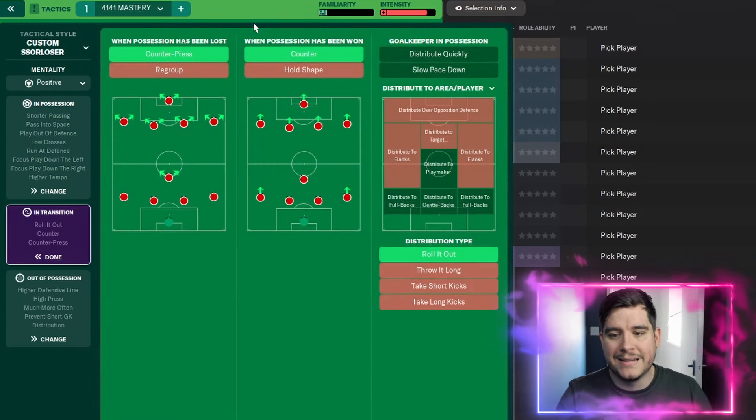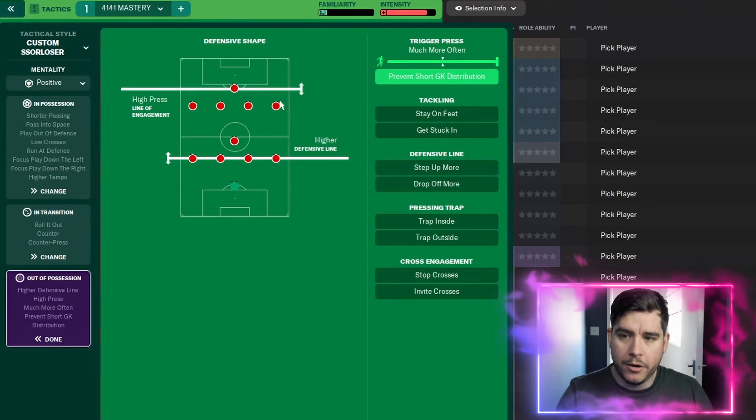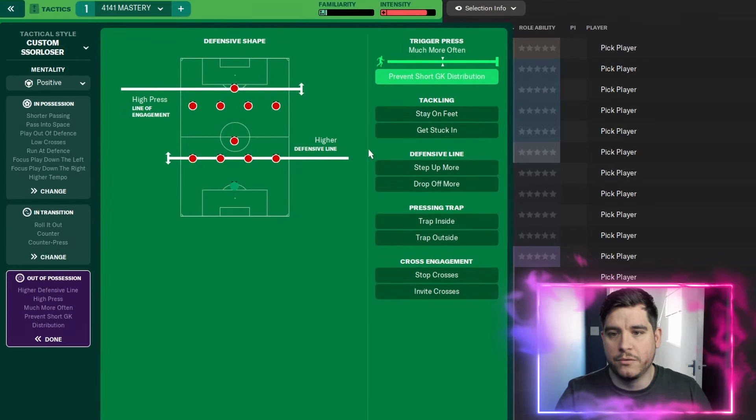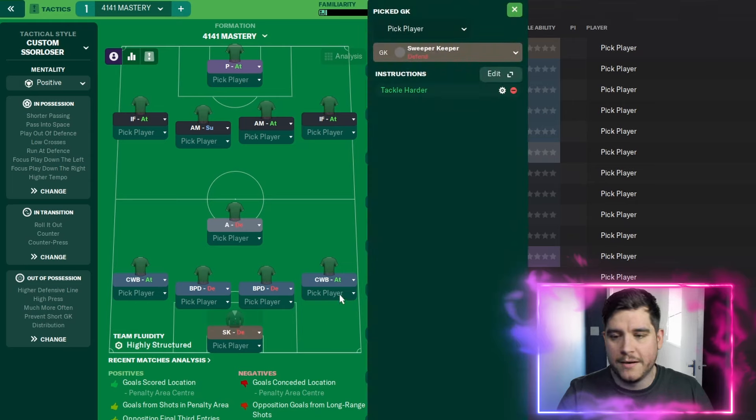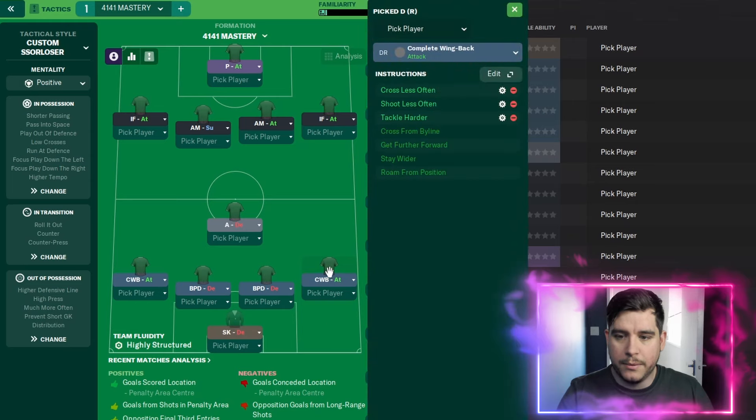Shorter passing with a higher tempo, low crosses and run at the defence. In the transition: counter press and counter, with roll it out distribution style for the goalkeeper. High line of engagement and a higher defensive line, prevent short goalkeeper distribution, and trigger press much more often. With the roles: sweeper keeper on defend with tackle harder. A complete wing back on attack with cross less often, shoot less often and tackle harder on both sides. Two ball playing defenders on defend with dribble more, close down less and tackle harder.